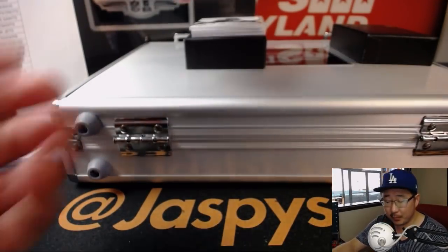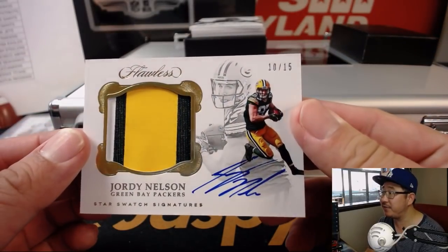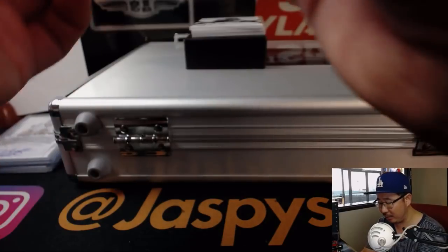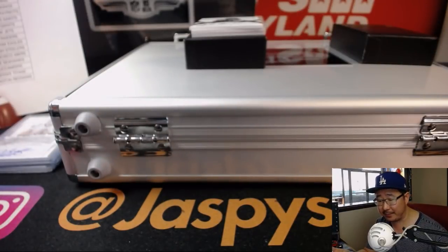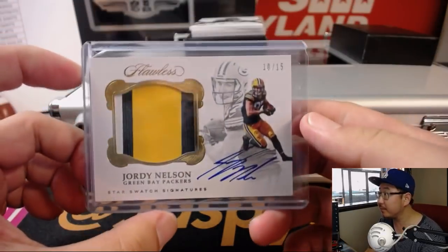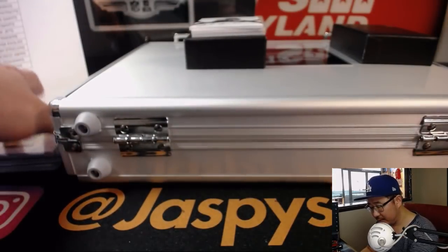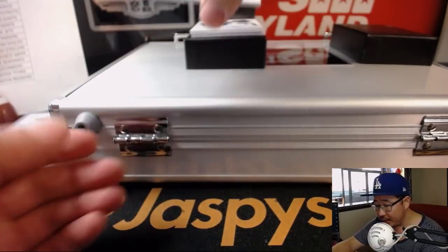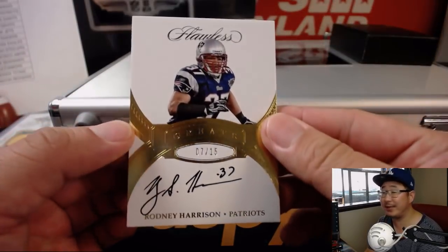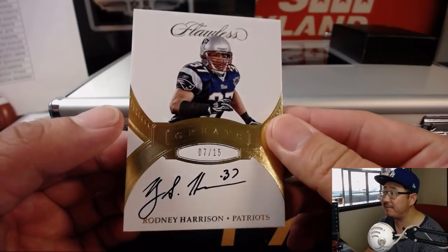Next up, we've got new Raider but old Packer — ten out of 15, Jordy Nelson. Nice three-color patch and autograph. That goes to Sen Yin with the Packers. And for the Patriots, Jeremy Merle, you're going to get some Rodney Harrison — great autograph, seven out of 15. Nice.